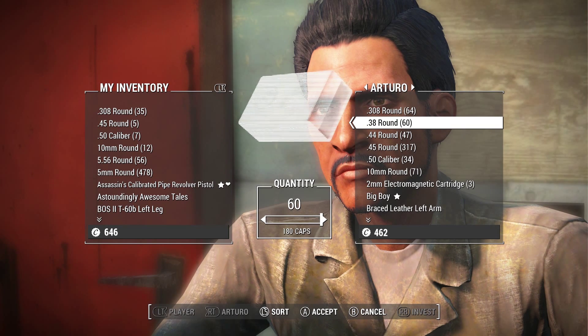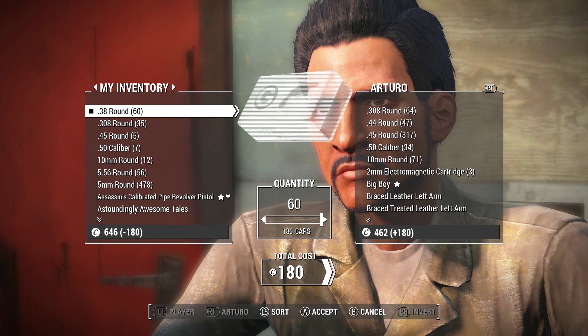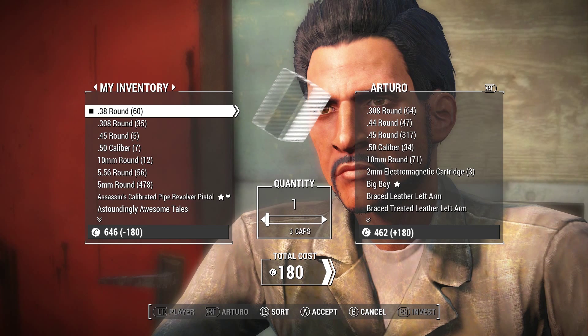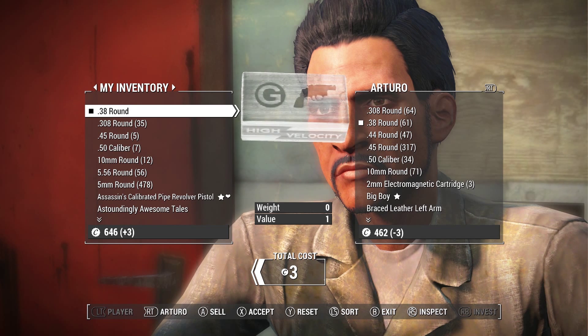Then you're going to sell them back one bullet, and then you're going to sell them back all of the ammo. Now, this should leave you with one bullet left, and if you keep selling that one bullet, it won't go away. So basically, you can keep selling this bullet until the vendor runs out of caps.